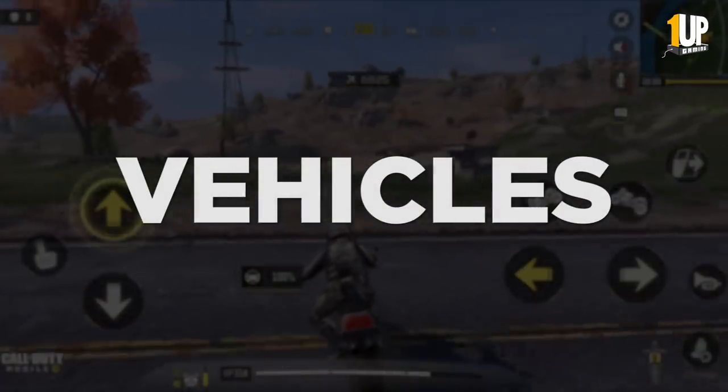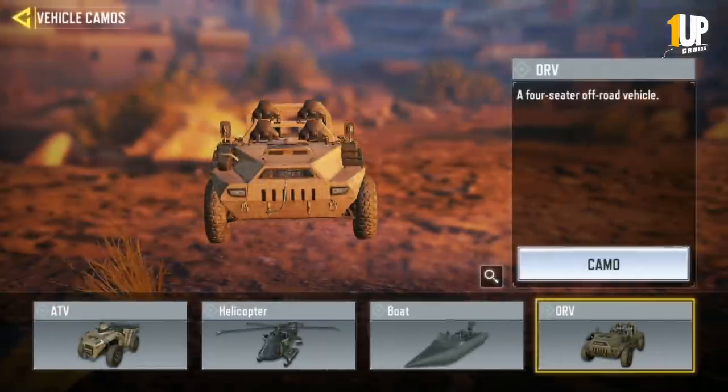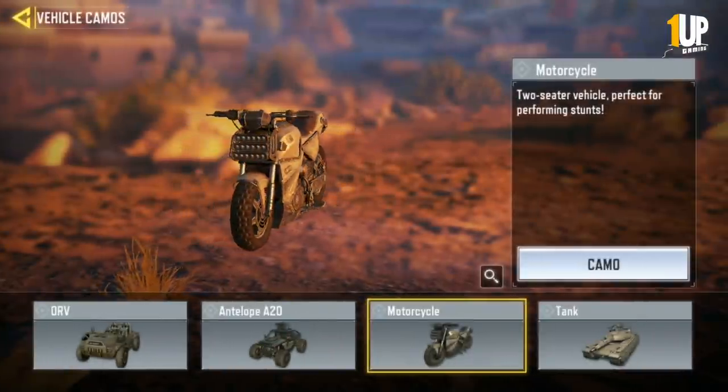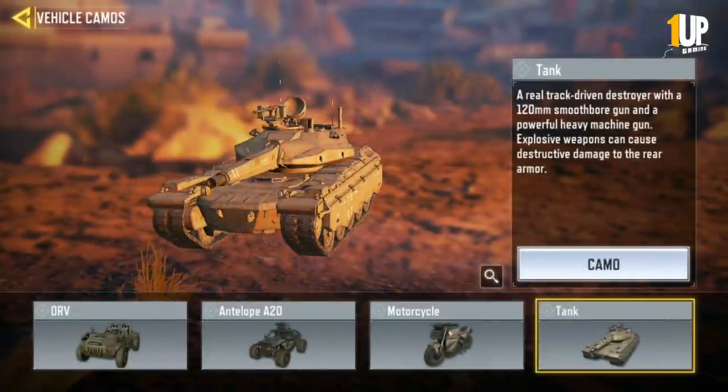Vehicles. Let's quickly go through the various vehicles in the game. First off we have the ATV, the helicopter, the boat, the ORV, then we have the Antelope A20, after that the motorcycle, and finally the massive tank.